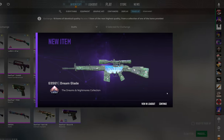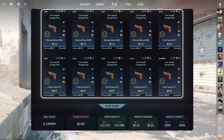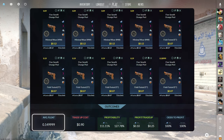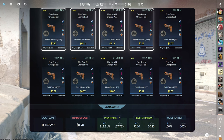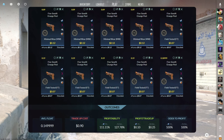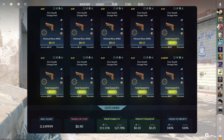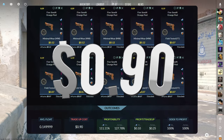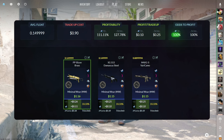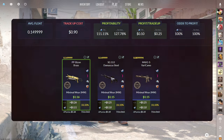The fourth trade up of the video is actually no risk and consists of 10 industrial grade skins from the Dust 2 collection below a 0.15 average float. The easiest way to do this is with four minimal wear skins below a 0.09 float and six field tested skins below a 0.19 float. Make sure to get the minimal wear skins for 12 cents or less and the field tested skins for 7 cents or less. This trade up costs 90 cents total and has a 111.11% profitability after Steam fees with of course a 100% chance to profit. All three of the outcomes here are great, making you over 10 cents every time.